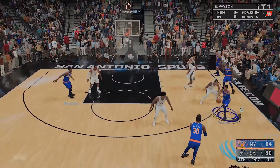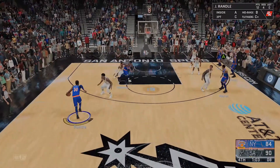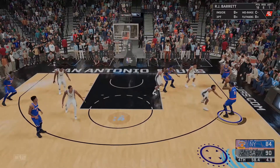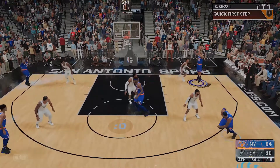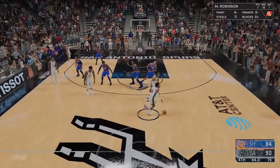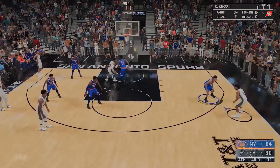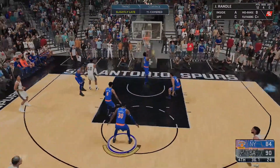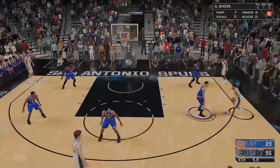RJ trying to create something, but there's not a lot of options — San Antonio's clamping down. Swing it to Mitchell, Mitchell to Julius, Julius tries for a blow-by, can't really get much, hand it off to RJ with five seconds left — we're just swinging the ball, panicking, nothing available. Kevin Knox pulls it up for a decent look, can't hit it. Patty Mills — we need a stop. LA gets it in the lane, Mitchell Robinson can't get it — and LA's fadeaway goes in. Bang. That's gonna be it.